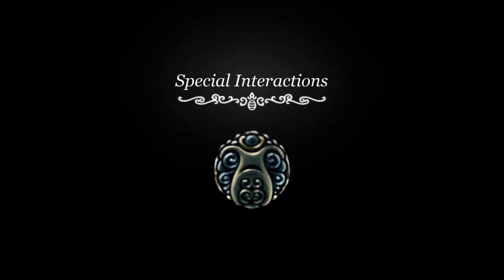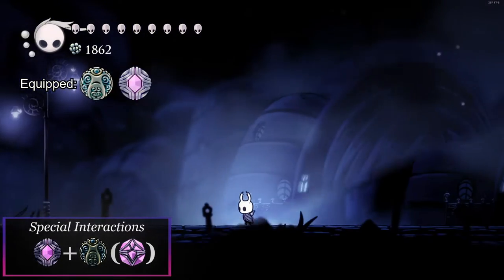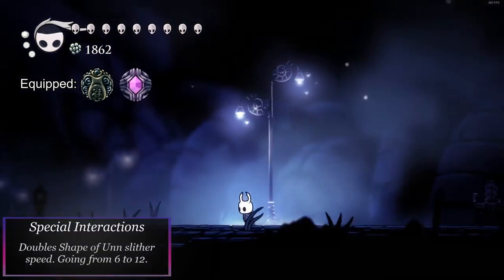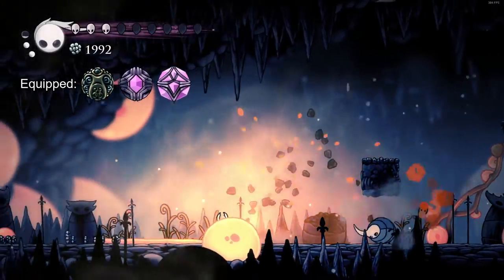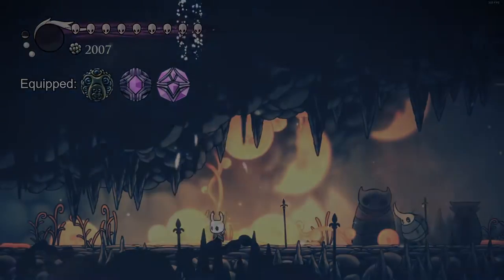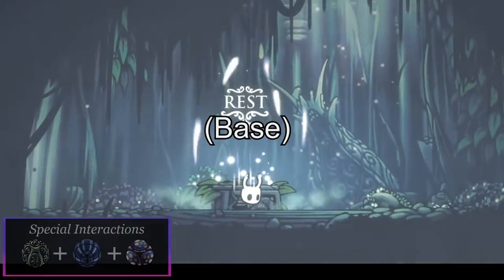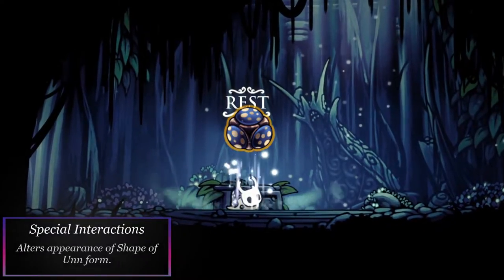Shape of Unn — Special Interactions. When combining Shape of Unn with Quick Focus, your move speed is doubled, going from 6 to 12 while focusing. If you also add Deep Focus, the extra movement speed will be retained despite the channel lasting longer. When combined with Spore Shroom, Baldur Shell, or a combination of the two, the appearance of the slug will change.